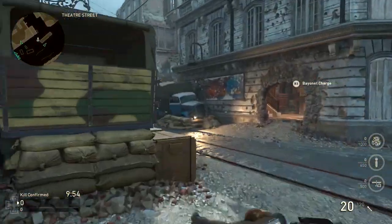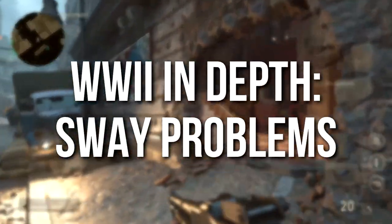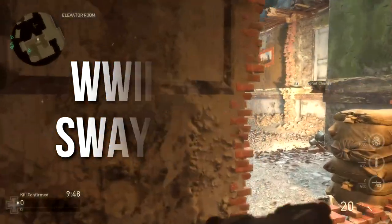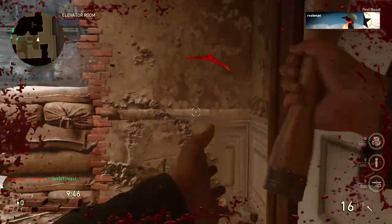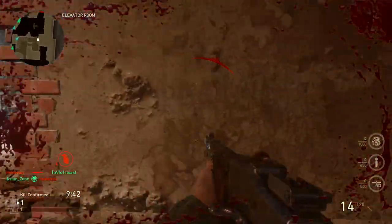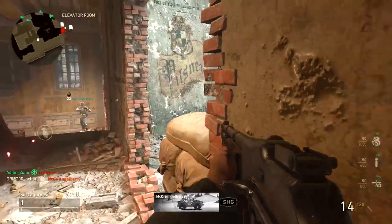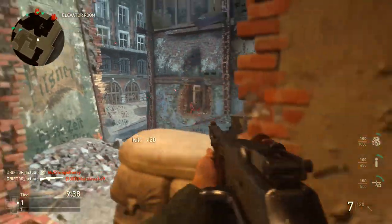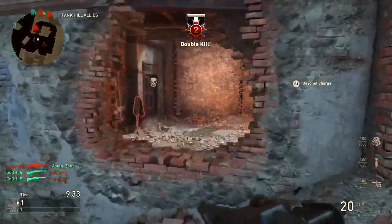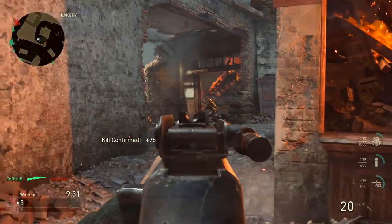Hey guys, Drifter here. Welcome to World War 2 In Depth. In today's episode I want to talk about some sway problems. This is going to be a really in-depth episode - we're going very far into some minutia that I didn't plan to get into, but I found this to be extremely problematic and I think the solutions I'm going over are going to be very important in the pro scene and the public scene, because the sway in this game is doing some very unusual things.